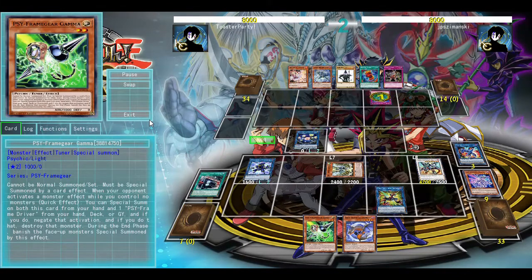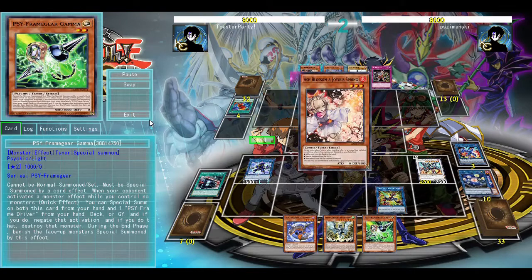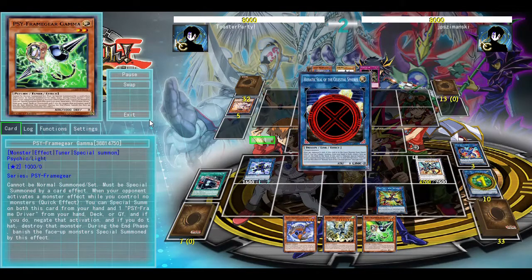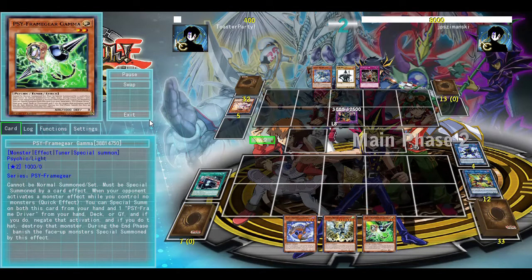I'm going to use Boral Sav's effect to negate the effect of the Impermanence, but then they're going to Fuse for Red-Eyes Dragoon. And yeah, this is going to hurt a lot because I don't have an easy way to rip it out.